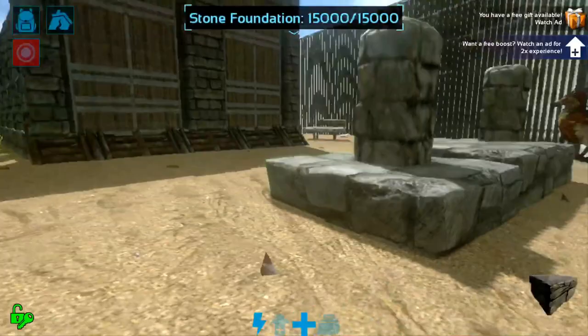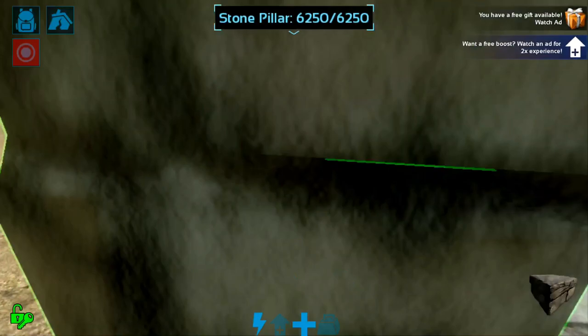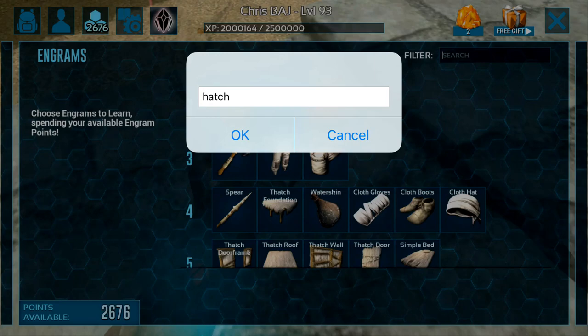This glitch pretty much gives your plant an extra layer of armor. Most people just put their plant in a high place and hope enemies can't reach it, but now we have a way to actually protect your plant. Of course it can still be broken through, but it's going to take the player or team more time.